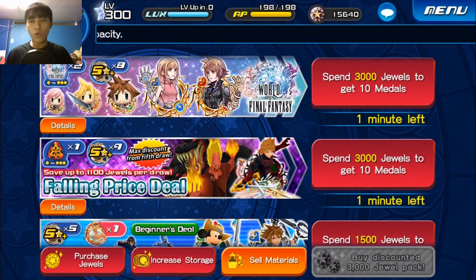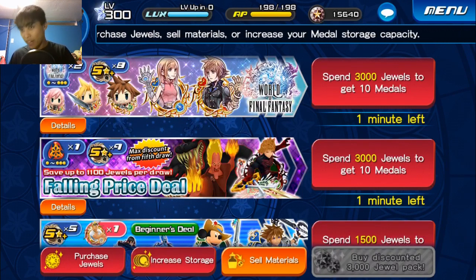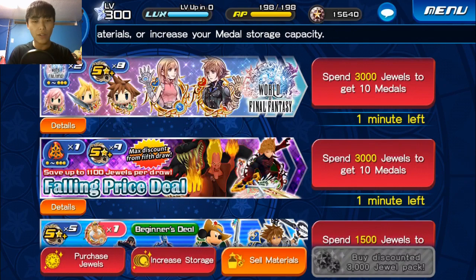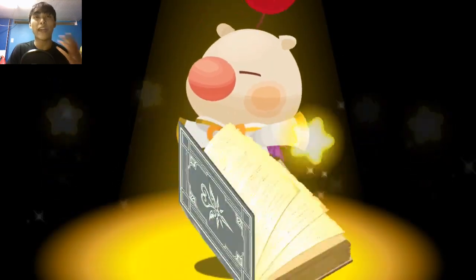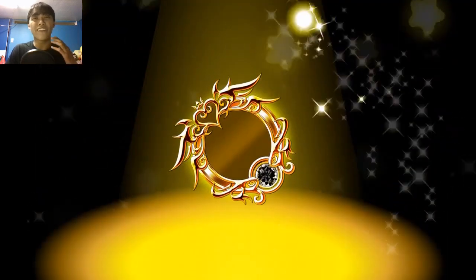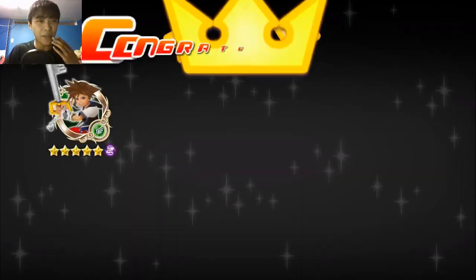I am going to do one more World of Final Fantasy banner before it goes away. It would just be really nice to get one of these guilted — I don't have any of them guilted. It would be nice to get one with good traits; it could be game-changing for me. Hopefully I get another World of Final Fantasy Sora and can get them closer to guilt. Let's take a look at what we got.